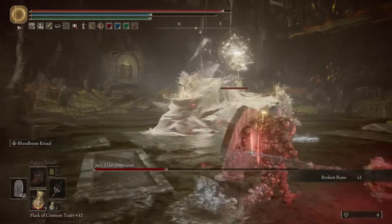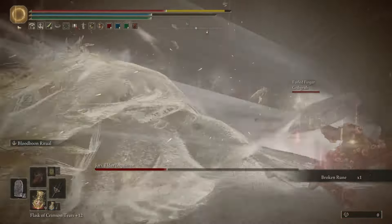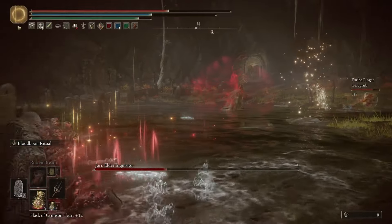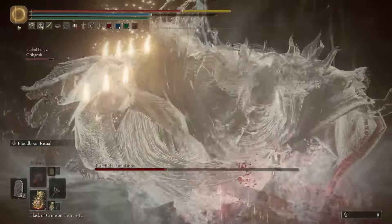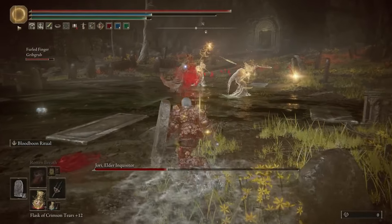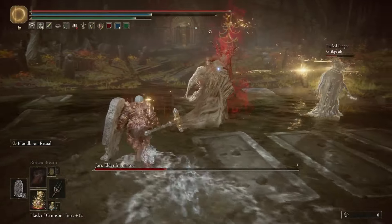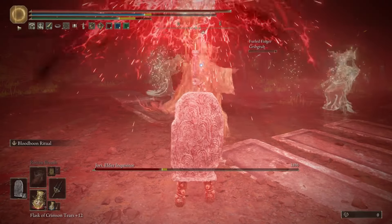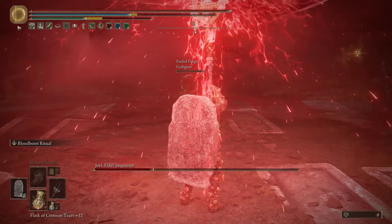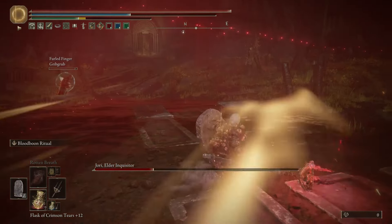Head over to the boss, get behind him and start using the Ash of War on Mohg's Sacred Spear. The third hit will always proc blood loss for big damage. Jory will likely turn his attention to you now, so just tank any hits with your shield or run away and reposition until your partner has regained aggro. If he does that spell under your feet you will have to run. Once your partner's re-aggroed, all you've got to do is repeat this process until Jory goes down.